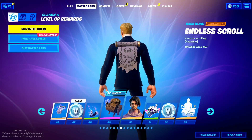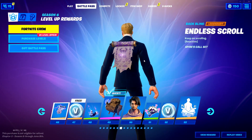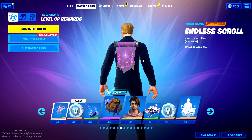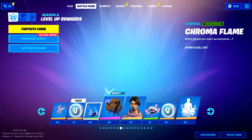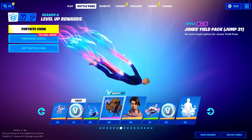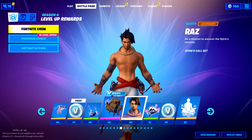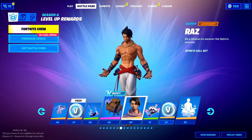Tier 45, we've got Soaring Cypher. Tier 46 — I'm backling there. Wait — whoa, that's a cool animation. Tier 47, we've got some V-Bucks. Chroma Flame, Tier 48 — that's a kind of cool contract. Shield Pack. Alright — Raz. This is probably one of my favorite skins in the Battle Pass, to be honest. Really cool skin.